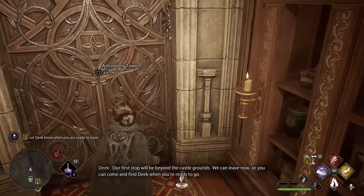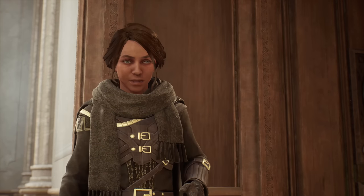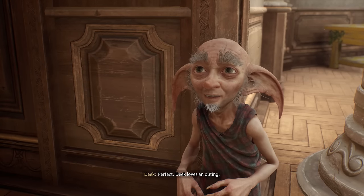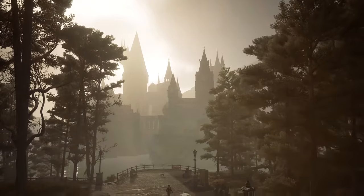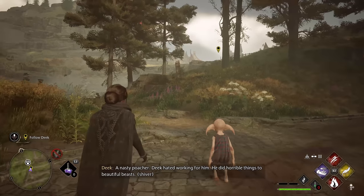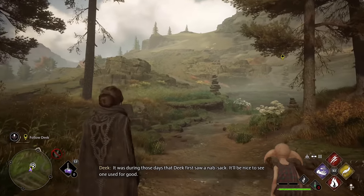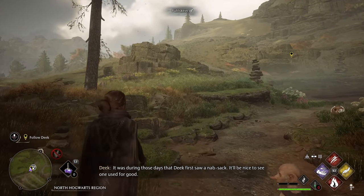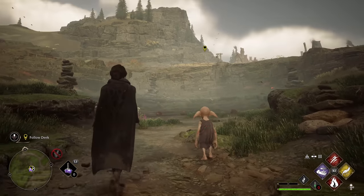Alright, let's get it. Our first stop will be beyond the castle grounds — we can leave now or you can come find Deek when you're ready to go. I'm ready to learn how to use the knapsack. Perfect, Deek loves an outing! A nasty poacher — Deek hated working for him, he did horrible things to beautiful beasts. It was during those days that Deek first saw a knapsack; it'll be nice to see one used for good. I like his character a lot.